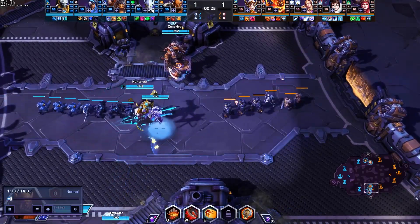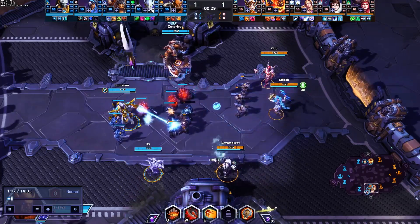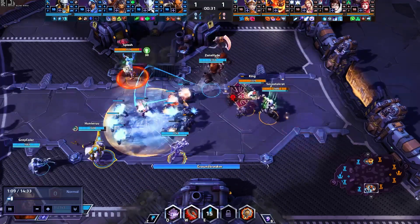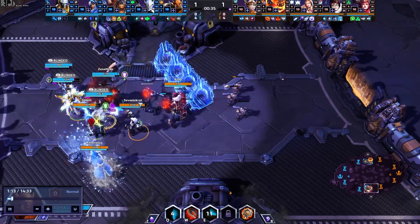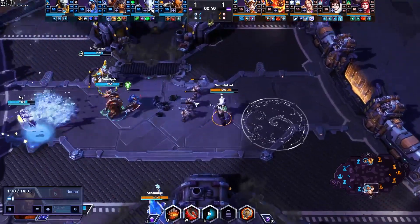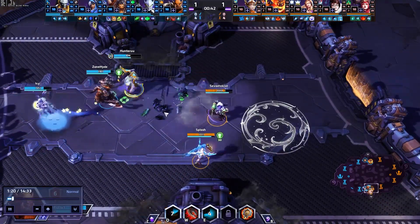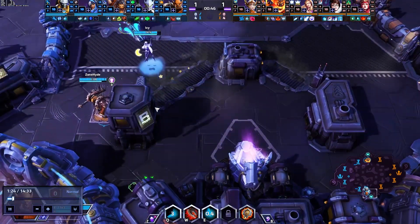There are three main places where enemy DPS will look to group together. One place is by their gate, specifically for Braxis. Point two is by their globe, and point three is just behind their tank. If you can designate these three places as likely hotspots to find enemy heroes, it makes it significantly easier to find throws. A lot of the time in SL, that's kind of what Garrosh comes down to — finding good throws to find isolated kills.